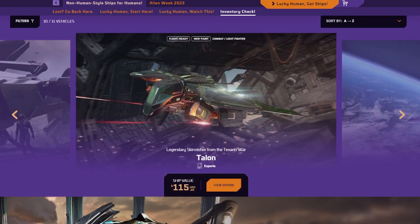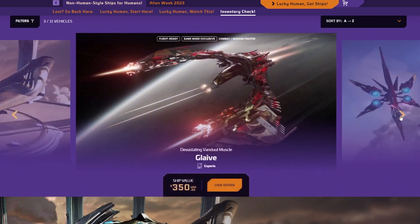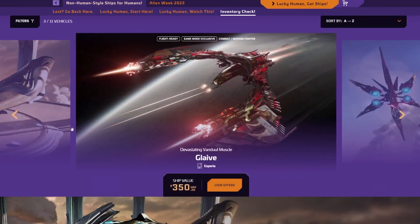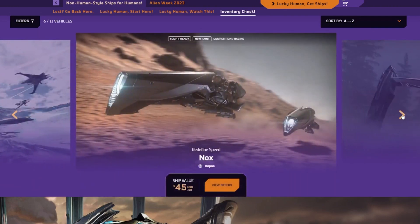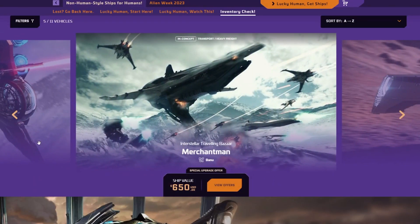That does it for the ships. A little recap — ships to buy: Talon for sure, Blade for sure — those are meta. And the Cartouche. You can't go wrong with any of these. The only ones I don't recommend are the Nox and the Prowler. And the BMM is always a yes. Where are my BMM fans at? Type it in the comments.